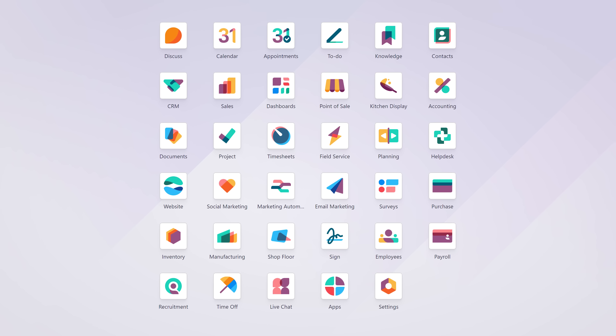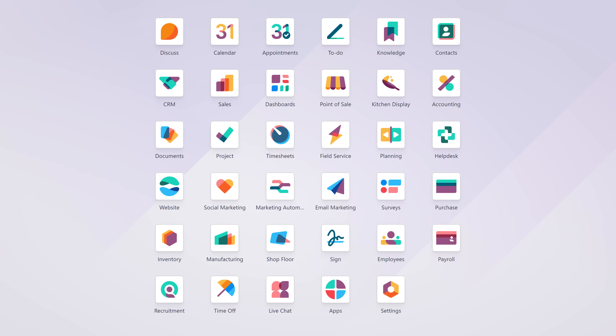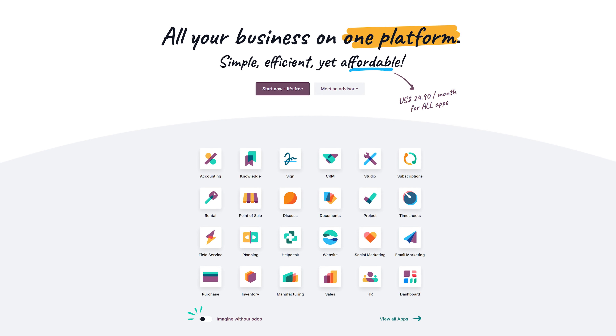Move on to our sponsor, Odoo, and their full suite of business management software. It puts everything you need on one user-friendly platform, so you don't need to say: accounting, I need these guys for that, and building a website, I need to sign up for this other thing. No, you don't. All you gotta Odoo is sign up for a free trial with Odoo.